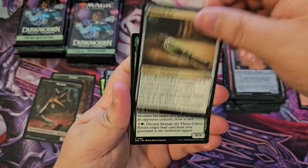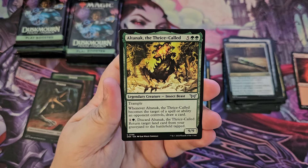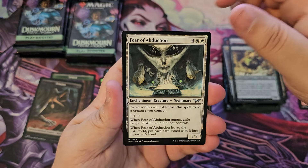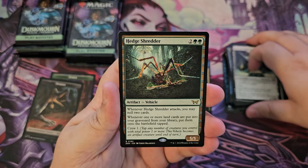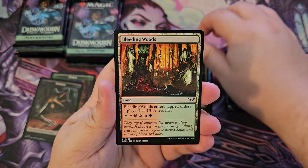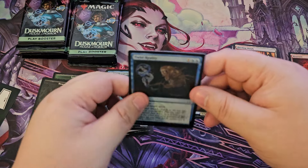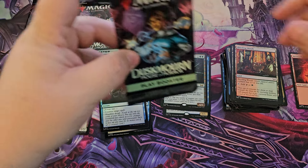Hand that Feeds, Glimmer Burst, Malevolent Chandelier, a baseball bat, Altenic the Thrice Called — it's a new commander — Fear Abduction, a Head Shredder, nice — that's a cool card. Bleeding Woods and a foil Twist Reality. My reality is twisted.